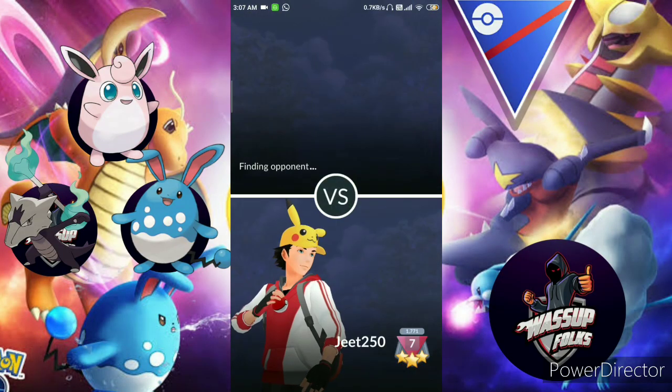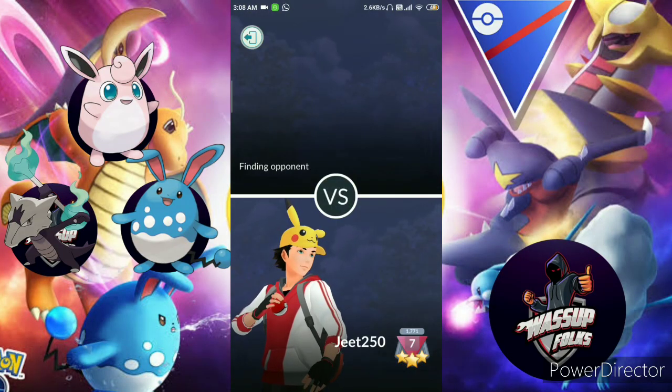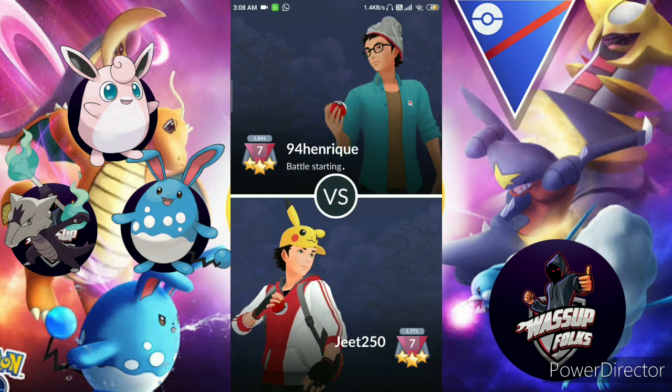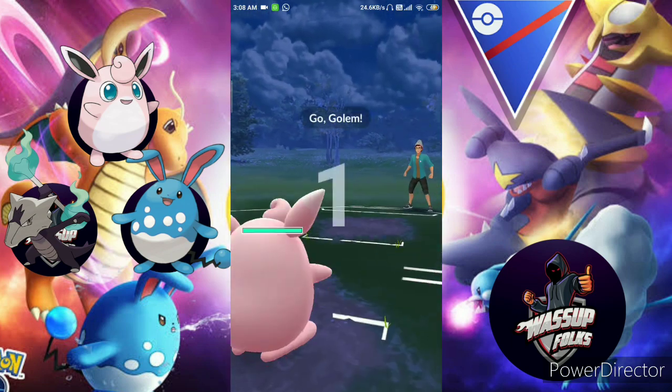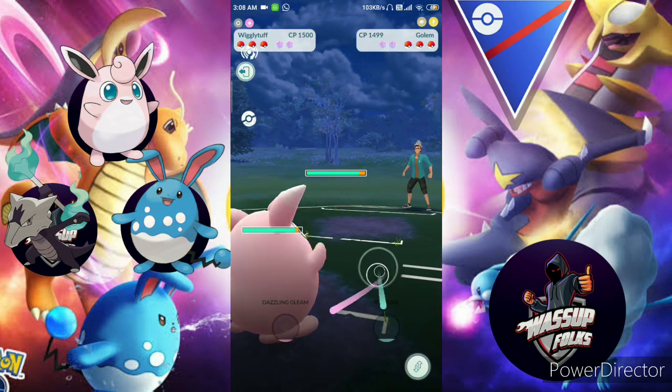I'm using this team as a lead: Alolan Marowak and Azumarill. My first opponent is 94 Henryk. Let's see how my team performs against them. He chose Alolan Golem, and you can see the lag.